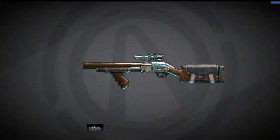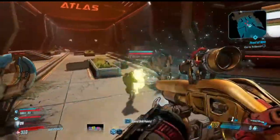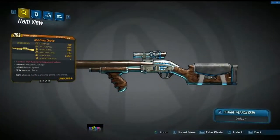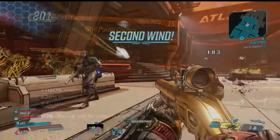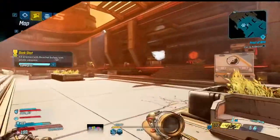Starting off we have a legendary shotgun known as the One Pump Chump, and this is one of the best legendaries I have found so far. The weapon is manufactured by Jakobs and has decent stats across the board, but the juice lies in its additional effects: plus 1160 damage, plus 28 reload speed, a 3.5 times weapon zoom, and a 50% chance to not consume ammo per shot — meaning the weapon can sometimes be fired multiple times in succession, which is devastating.